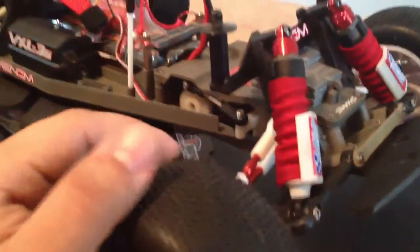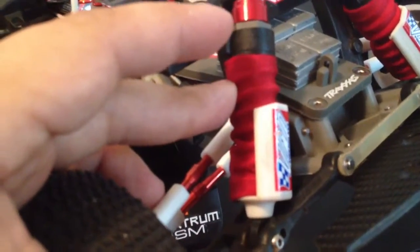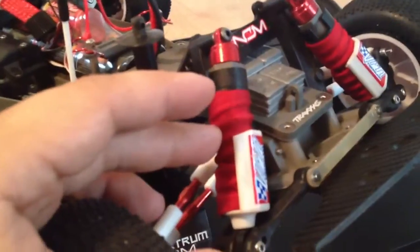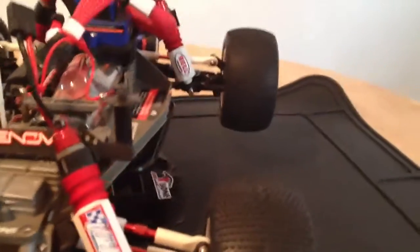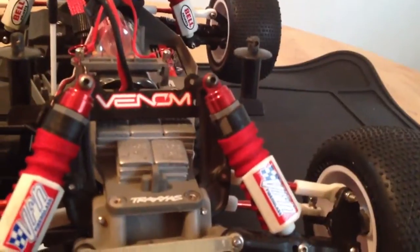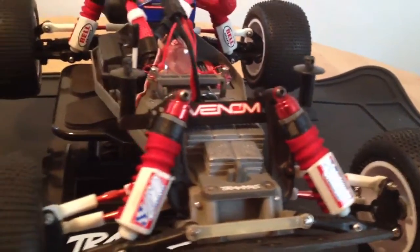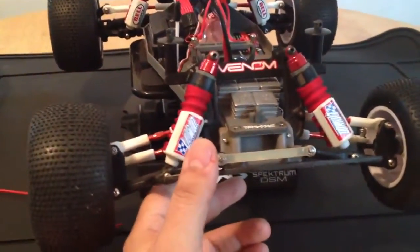Another thing people have been asking about is customizing — specifically shock socks. They come in a variety of colors, roughly four dollars for the shock socks and one dollar for shipping, so five dollars all together. Aesthetically they look awesome on the car and give it a splash of color. You can find them on eBay — just type in 'Rustler shock socks' or 'Slash shock socks' and the seller has them very inexpensive.